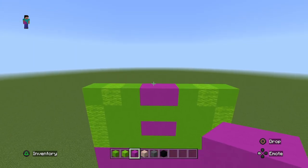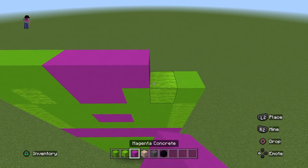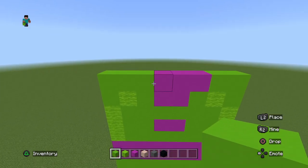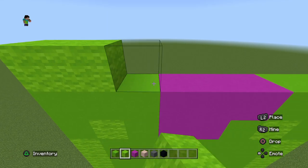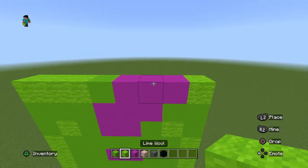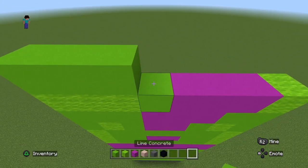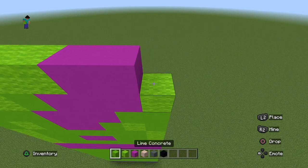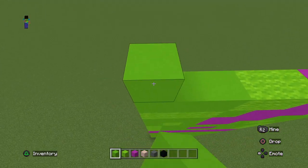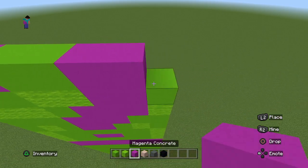Then going from left to right, do three lime concrete, three magenta concrete, and then two lime concrete. Then with your lime wool do three lime wool, one lime concrete, three magenta concrete, and then one lime wool. Then do three lime concrete, two lime wool, two magenta concrete, two magenta concrete, and then one lime.